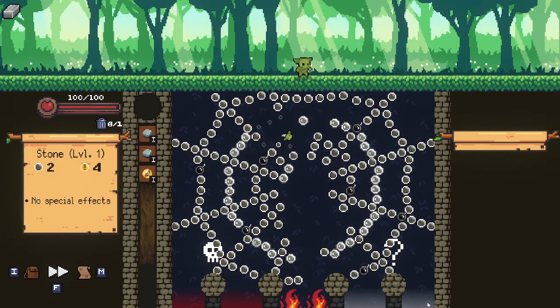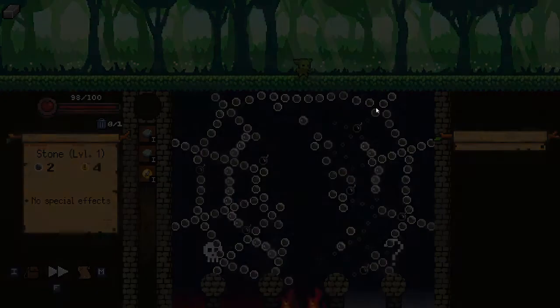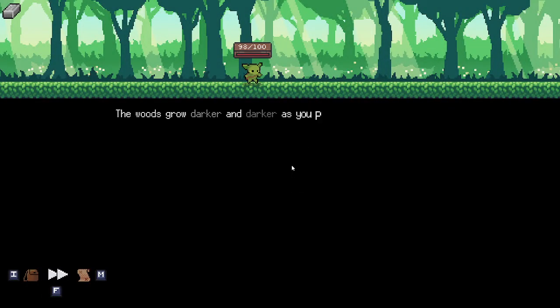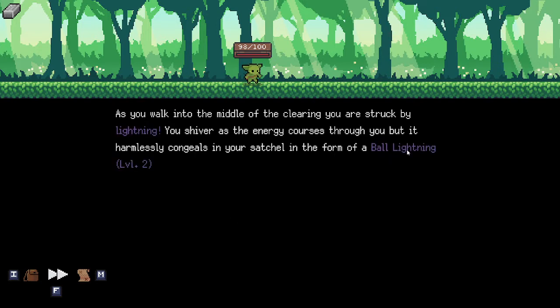Ow, pain — I'm going to take more damage here than the rest of the game possibly. We made it to the right. Question mark event — the woods go darker and darker, you press on and find a clearing where it's pouring rain. Do we embrace lightning? It gives us that lightning orb!